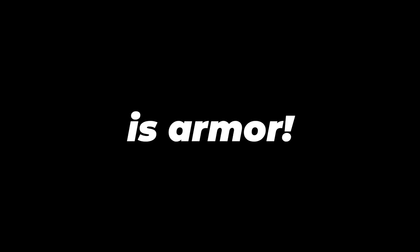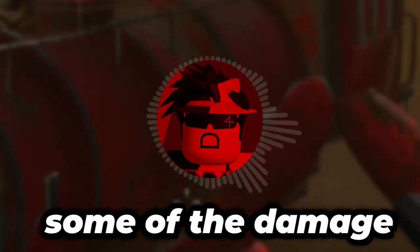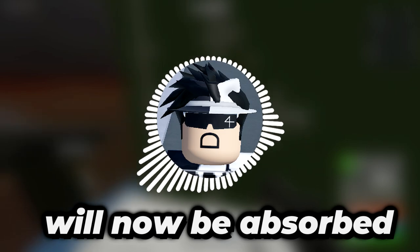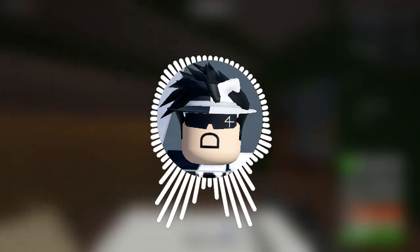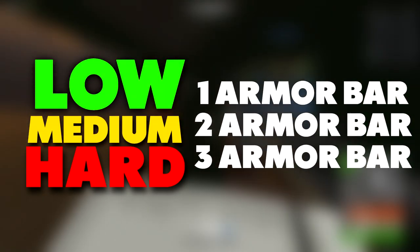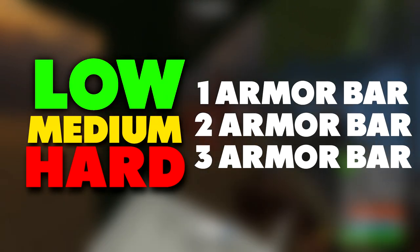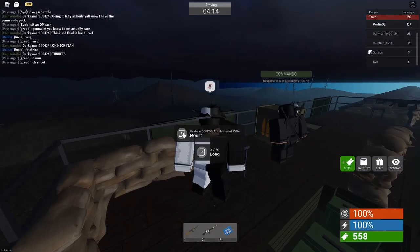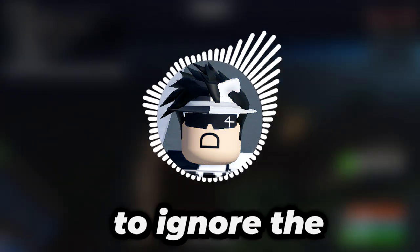The next most important update is armor. Edward has now been given armor. Some of the damage given to Edward will now be absorbed by the armor, making Edward harder to defeat in the long run. The danger level also correlates to the level of armor that Edward receives. On low danger, Edward has 1 armor bar; at high danger levels, Edward has 3 armor bars. However, turrets actually ignore this armor bar and still do full damage. There's also a weak spot around the arms which will allow you to ignore the armor bar, but that's a bit hard to aim for.